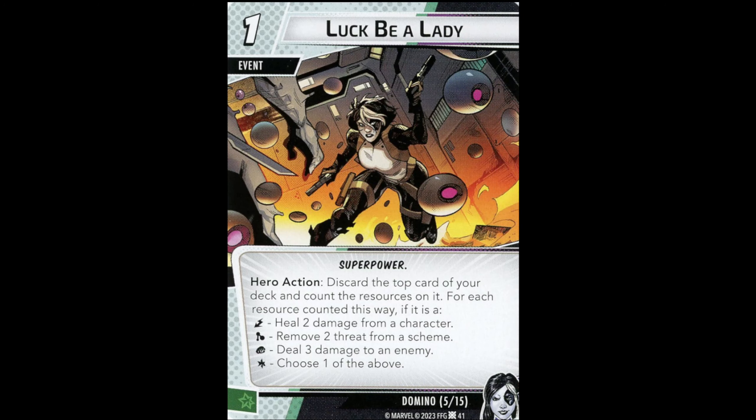Good Workout is a two-cost event: deal four damage to an enemy and discard the top card of your deck; for each resource icon discarded this way, deal one additional damage. So it's typically about two for six — okay, but these small efficient events don't generate the burst damage we're looking for. They do well in some scenarios but struggle against Retaliate. In solo, the ability to handle Retaliate is crucial — a hero with low health that can't deal burst damage will just die against Retaliate bosses. Luck Be a Lady is a one-cost event: discard the top card of your deck and count resources — for each Lightning, heal two damage; Science, remove two threat; Strength, deal three damage to an enemy; Wild, choose one of the above. You need about two of the same type for this to be good, and with Domino you can manipulate the deck to ensure that — but you'll need to do that for most of her cards.